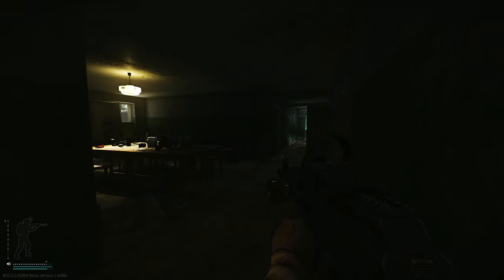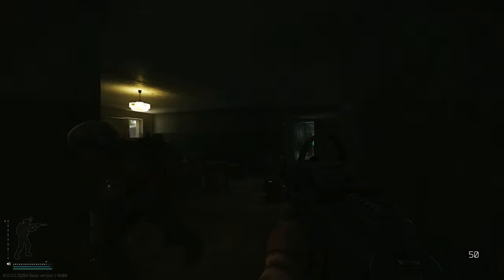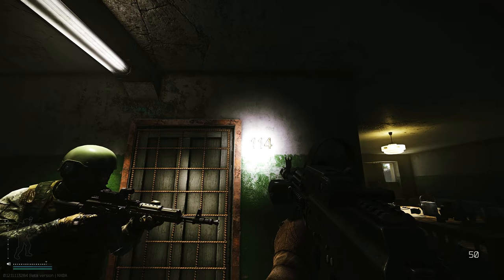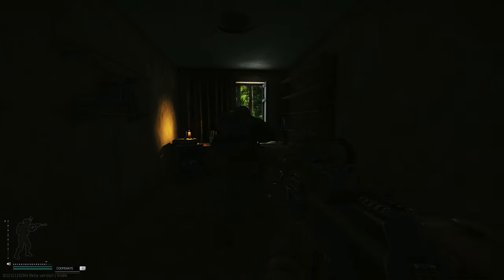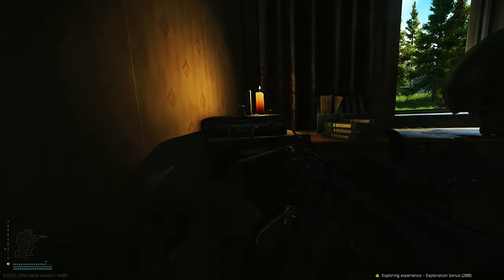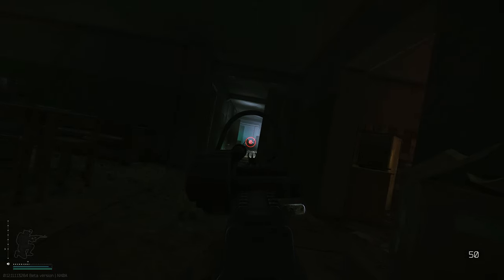After that you head on over to two-story dorms, and the first floor all the way to the far left is going to be dorm room 114. I also have a picture of the map coming up to show you the exact location. Once you go into that room you can't miss it — it will be a big carbon case on the desk. You pick up that case, you extract, and that's it y'all, you're good to go.